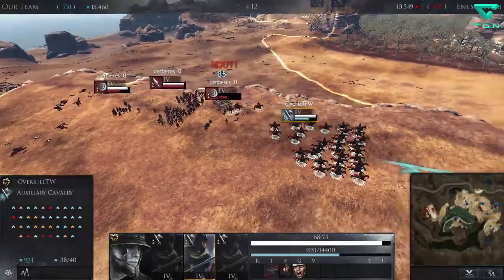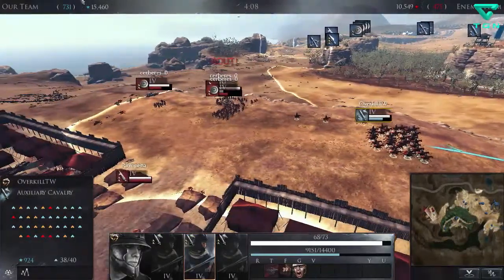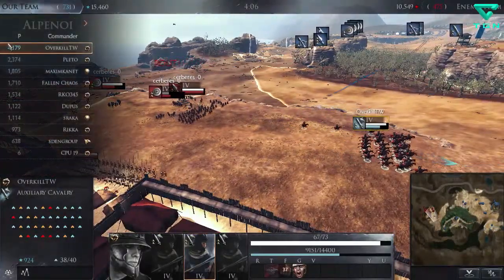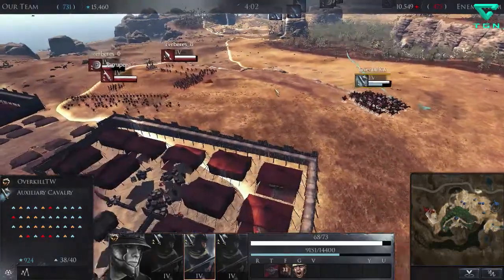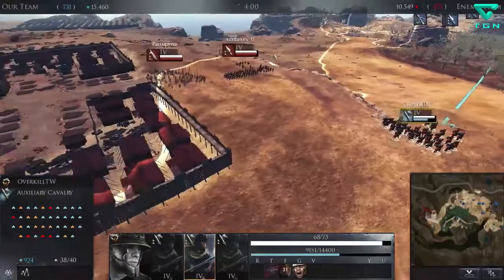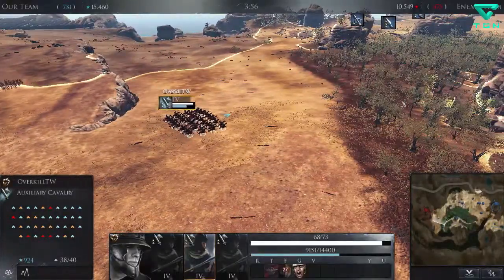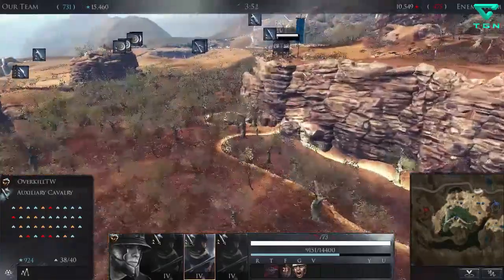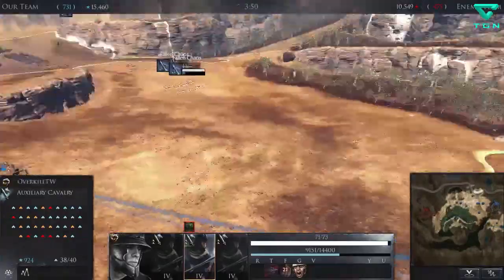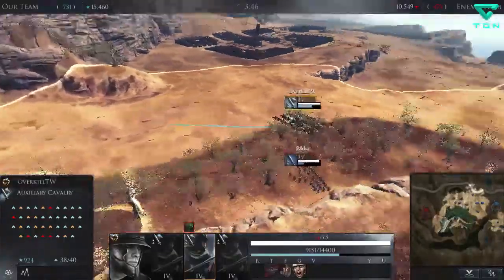We severely damaged that unit and they're routing. Look how much that put us up by. Taking out one of their onagers helped the team — they'll just get right back on it but at least we stopped them from firing for a bit. The threat at our base has been vanquished, so we're in a pretty good spot. Hopefully I can get a few more rear charges.